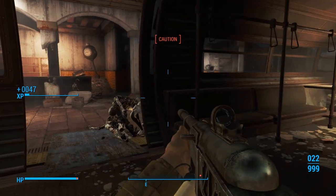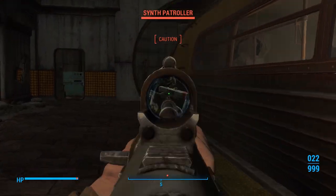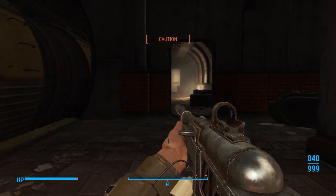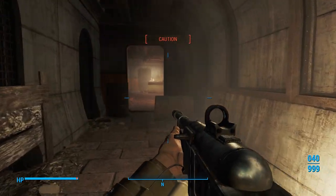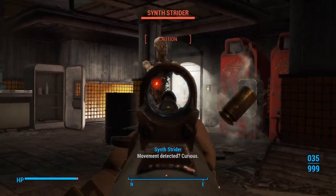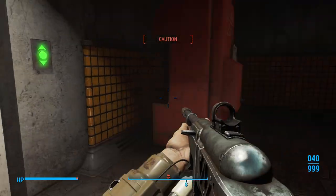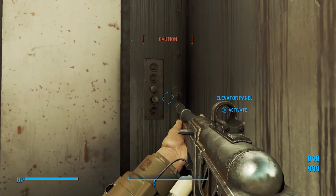That guy was stupid — crouching behind the wall facing the opposite way of me. The Institute has some amazing AI. Movement detected — oh my god, I just missed like five shots. Let's go inside the elevator.